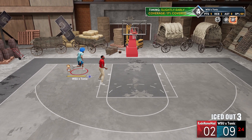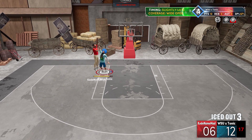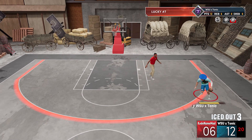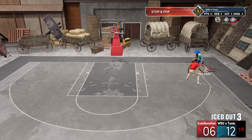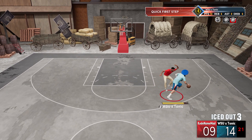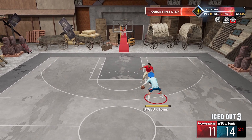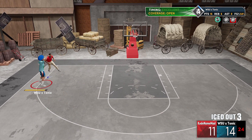One thing about NBA 2K22 is a lot of people use the exact same animation. So when you play somebody like a five-foot-nine guard, you know what they're gonna be doing. But if you're somebody that uses different animations than everybody else — yeah, they might not be the greatest — you could still be effective just because people aren't predicting it. Hit this guy with a couple moves, a little momentum, a little spin back. Once people know you're gonna do it and see how slow the actual animation is, it's not really gonna be as effective as early game when they have no idea what you're hitting them with.